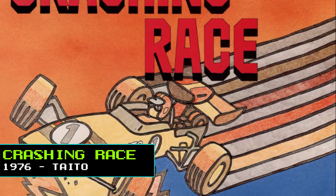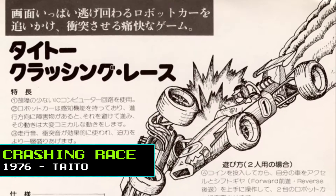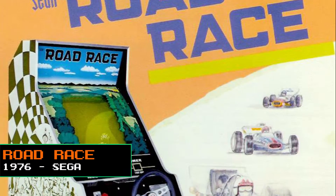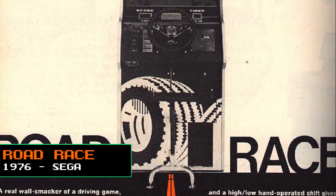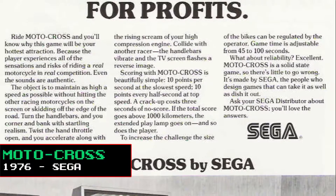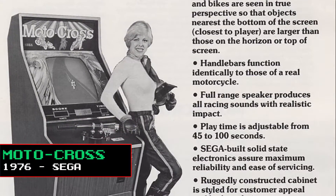In 1976, Taito released Crashing Race, a simultaneous two-player competitive car racing game where each player tries to crash as many computer-controlled cars as possible to score points. Sega's Road Race introduced a three-dimensional third-person roadside scene displaying a constantly changing forward-scrolling S-shaped road, where the player had to try and avoid other cars and avoid going off the road while also racing against the clock. That same year, Sega released Motocross, an early black and white racing game that also used an early three-dimensional third-person perspective.